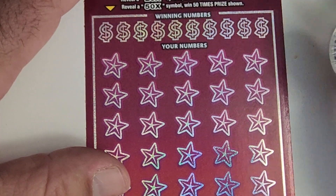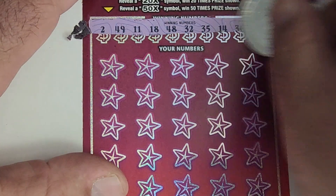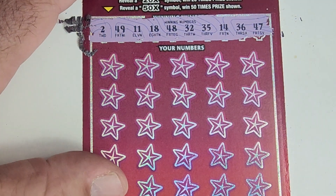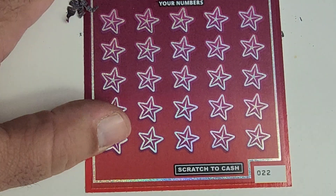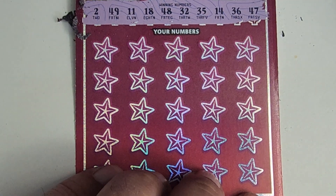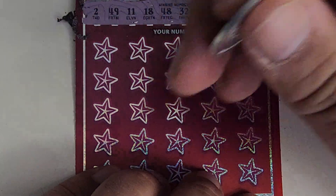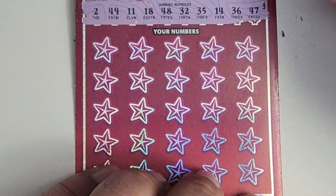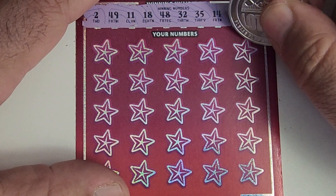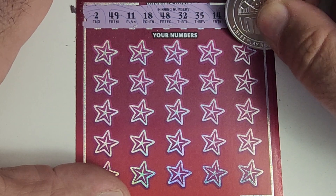Now let's get to the regularly scheduled portion of the ticket — this is the winning part. Let's see if they start screwing me or not. The numbers look okay: 2, 49, 11, 18, 48, 32, 35, 14, 36, and 47. We're gonna do this ticket the way the pirates used to in the 1700s — start from this side and go across. Kind of the normal way, but backwards.